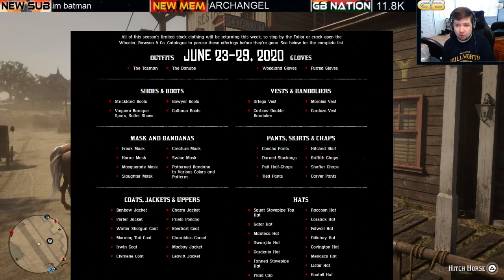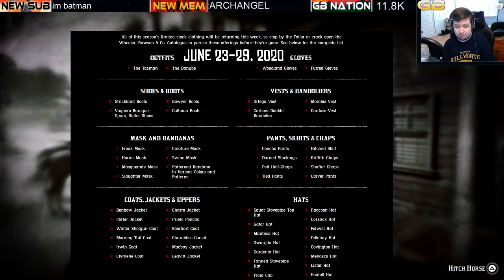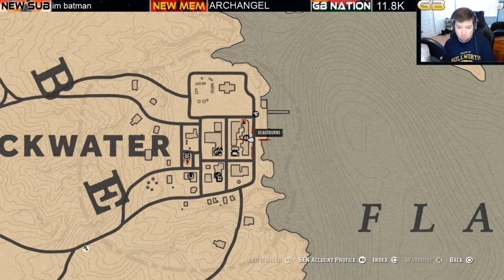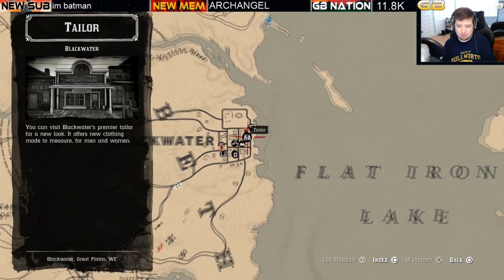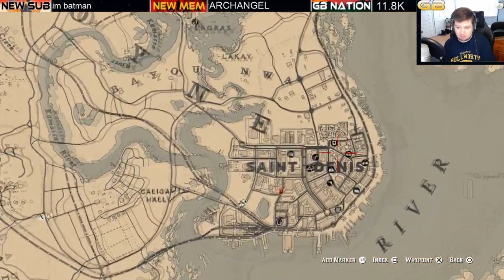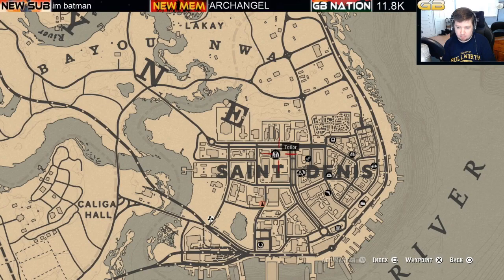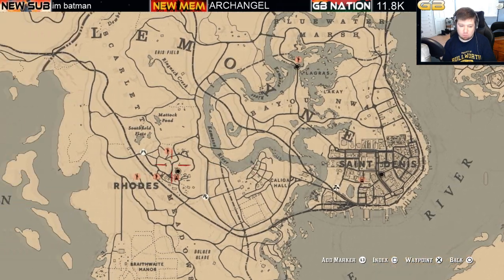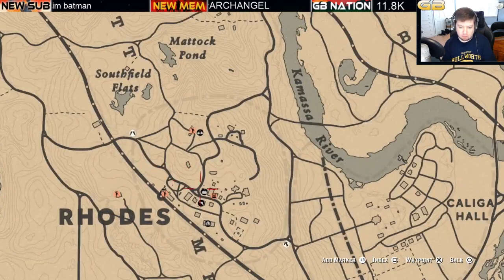For those curious about the current limited stock clothing items, we're going to go over them because Rockstar has decided to add them all. Where can you pick up limited stock clothing items? You can go to various tailors — there's a tailor in Blackwater as well as in Saint Denis. There are tailors, but there are also regular clothing shops.